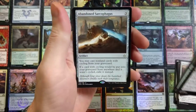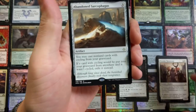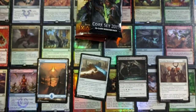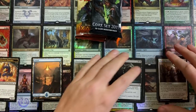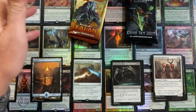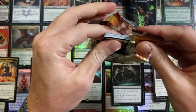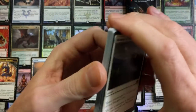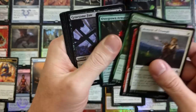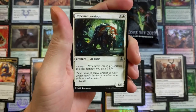Just a heads up — I strongly believe the price of Amonkhet and Hour of Devastation is going to go up simply because there are masterpiece cards in them. So if you're interested in getting your bang for your buck, purchase a bunch of Amonkhet and Hour of Devastation. Even though the majority of the cards inside these packs kind of stink, down the road they're going to be worth something. They're going to be up there with Kaladesh, even though the Kaladesh Inventions do look a lot nicer.